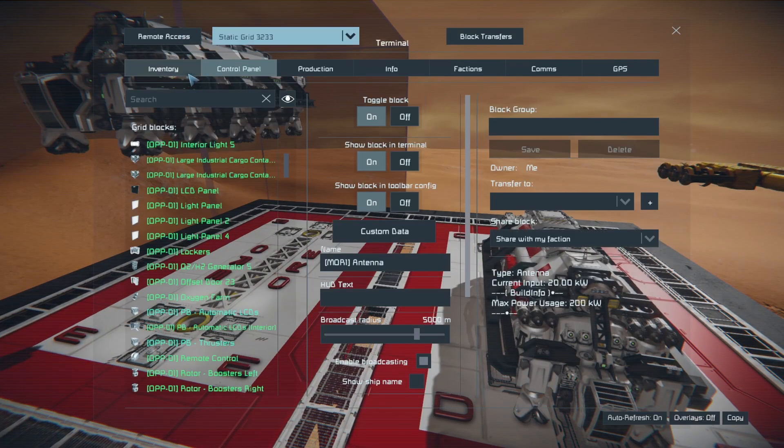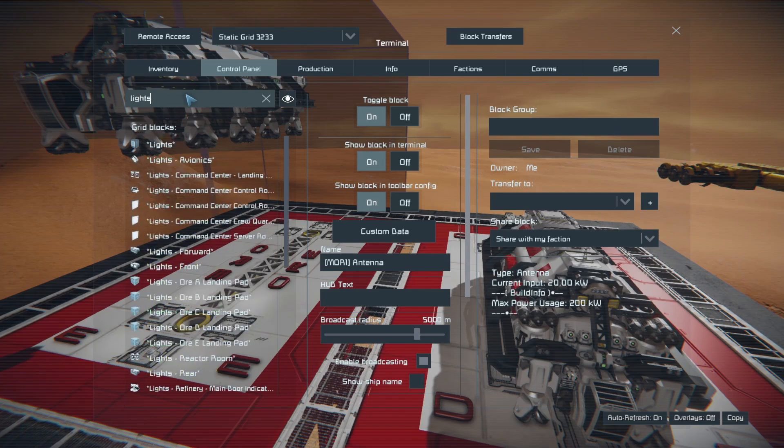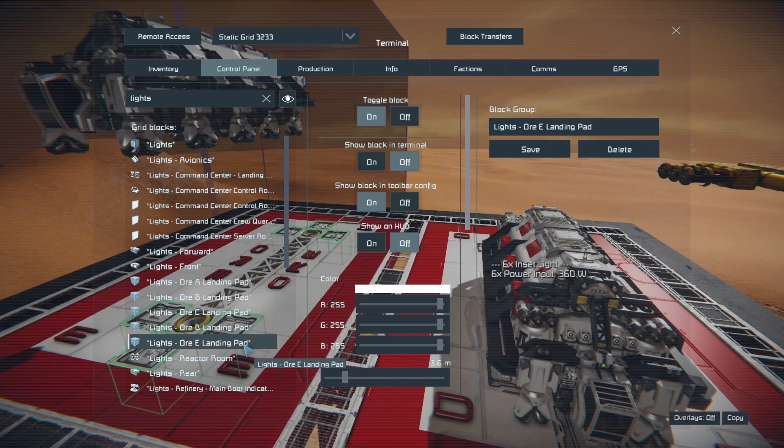We'll also look at our lights. If we go to our grid and search lights, you'll notice I've got these inset lights connected together in a group — six selected — and that's just 'Lights OR Echo Landing Pad.' It's these two groupings of lights and this sensor that we're going to use to wire everything up.